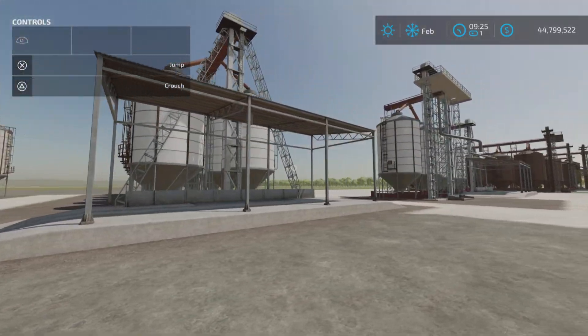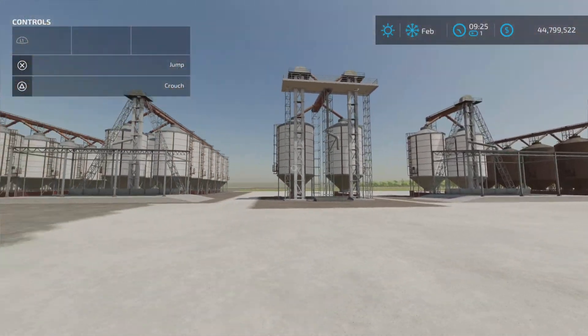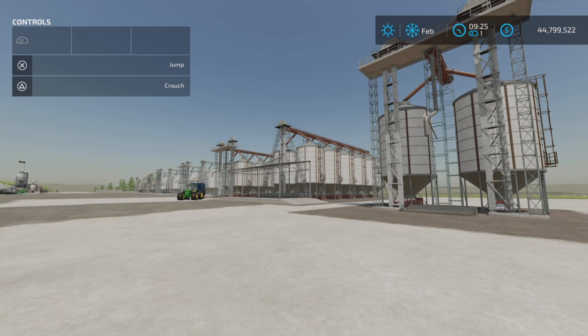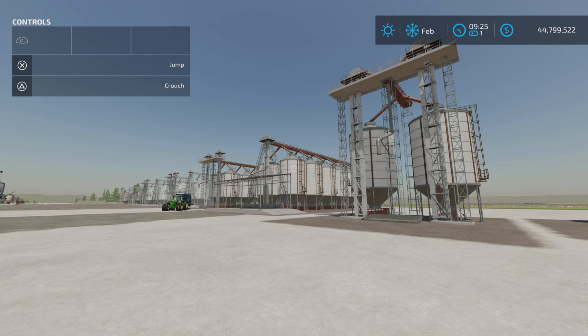There you have it — every kind of clean, dirty, and rusty variation of silo you could ever want. That's the update to the Package of Large Silo on Farming Simulator 22. Thank you all for watching, and remember, it's only a game. So till the next one, bye for now.